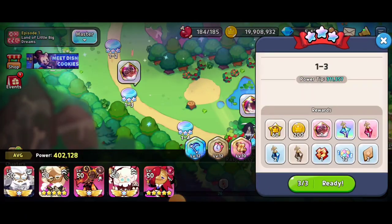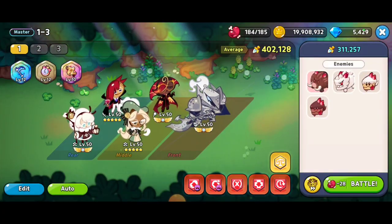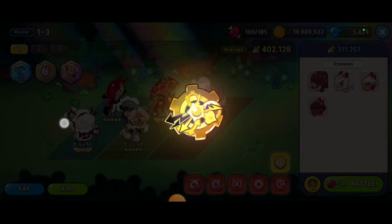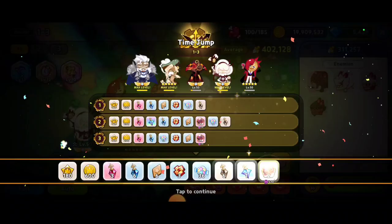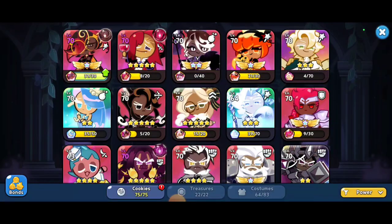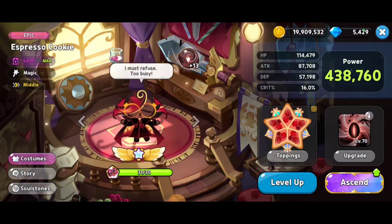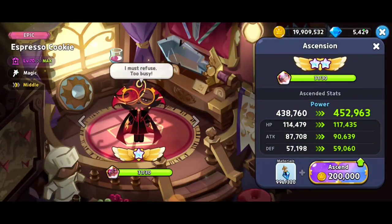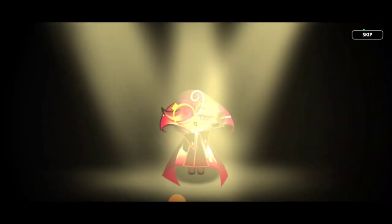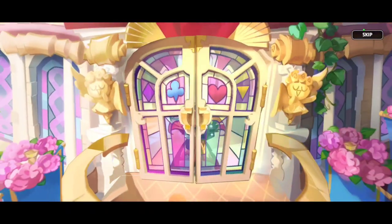One thing I have been doing is getting Espresso Cookie soul cores, and finally we're going to be able to ascend that cookie. We're going to use some time jumpers, and we were lucky enough to get two of the Espresso Cookie soul cores. Going to our cookies, we now have 31 out of 30, and we've got our ascension — it's going to require some of the rare soul essence.